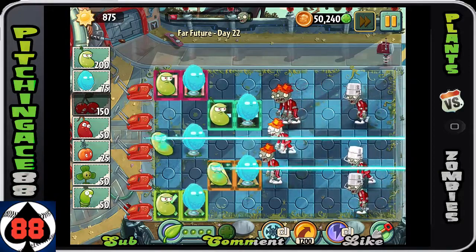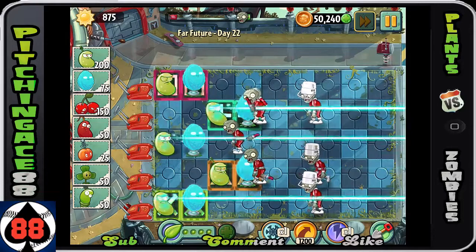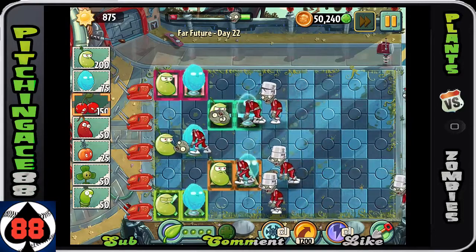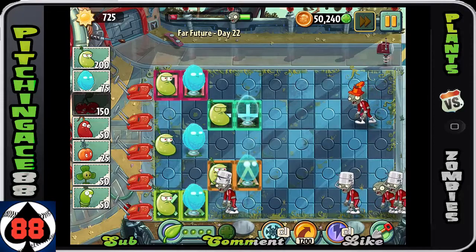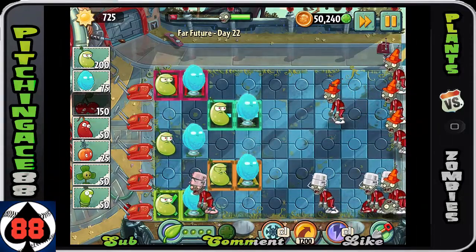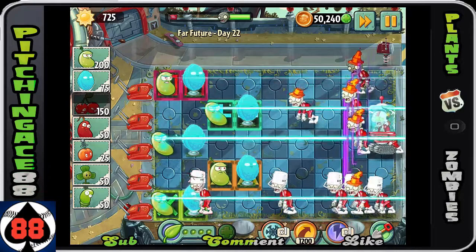Right now you're going to be getting the cone heads, which are pretty easily taken care of, especially in the beginning. You'll notice in that one lane that bucket heads are going to become a little bit of a problem - that's why I use a cherry bomb again. We have about 900 to 875 sun to use, so it's manageable. That bottom lane is always going to have a whole bunch of bucket heads coming.